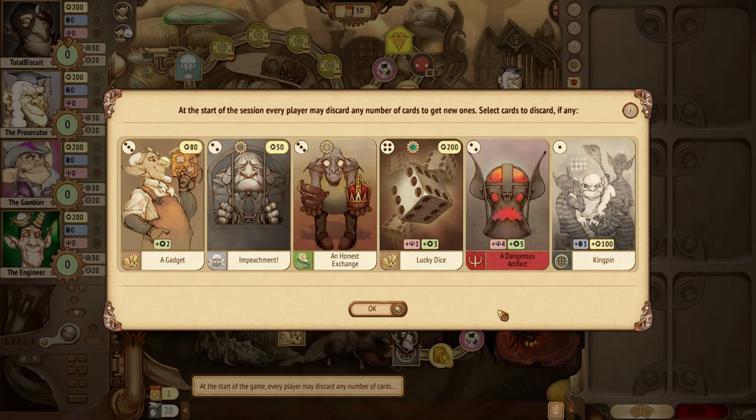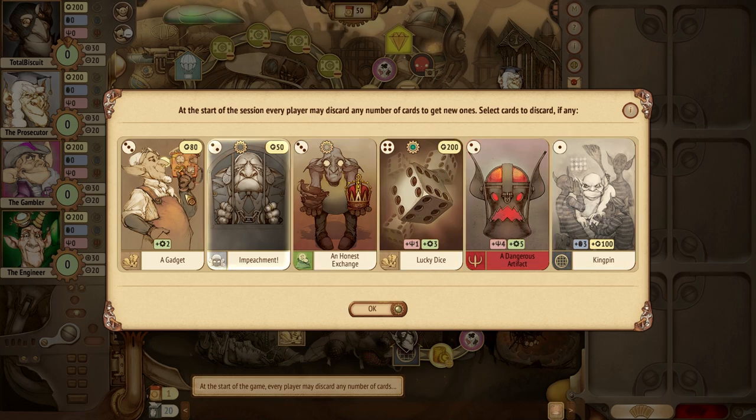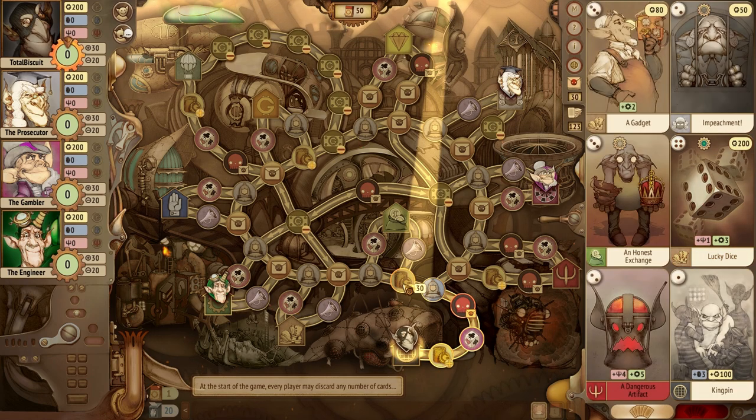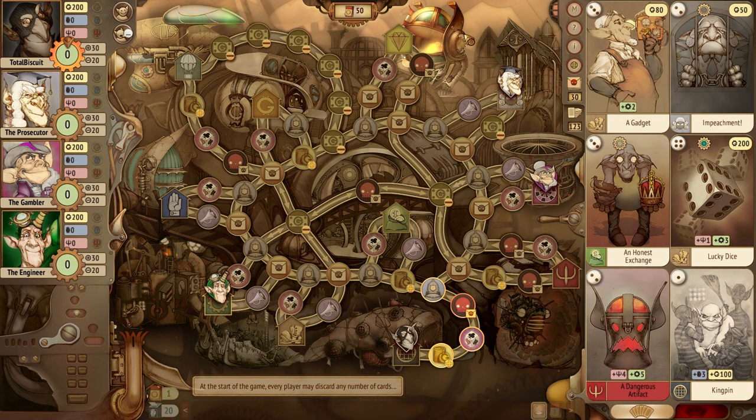Welcome to Gremlins Incorporated. This is a game with a board but also a hand of cards. Initially you're able to mulligan these different cards. This board is going to be intimidating, I think, for a lot of you — all these symbols. But while the board is initially intimidating, once you go through the tutorials you can pretty much grasp what everything is. It's a case of learning what each symbol means.